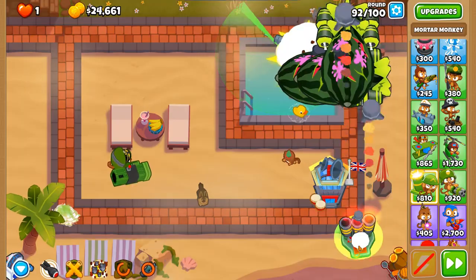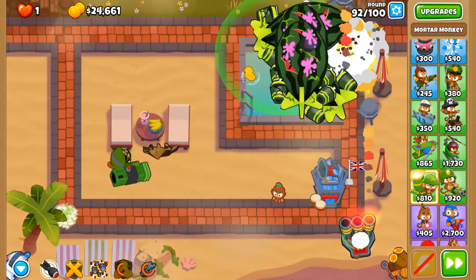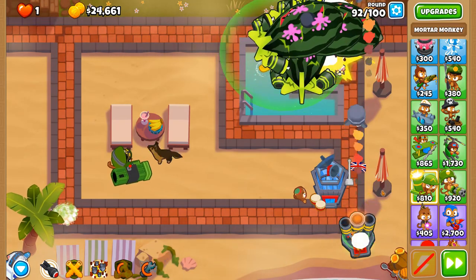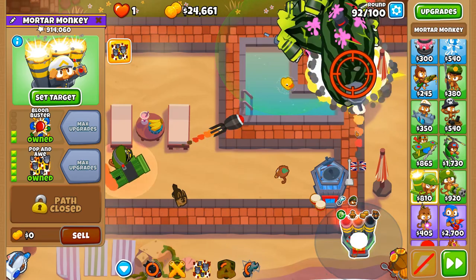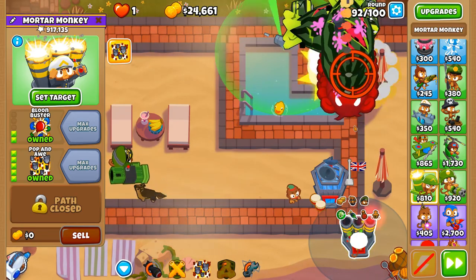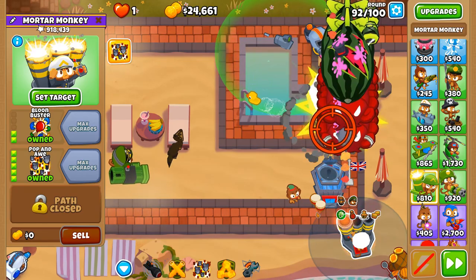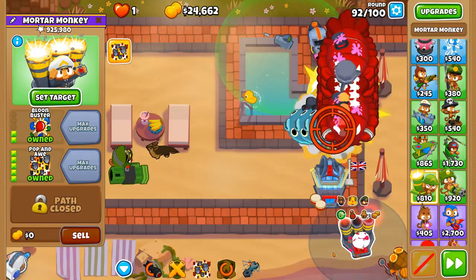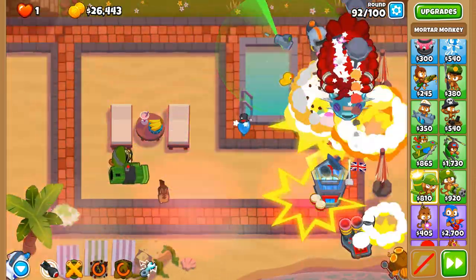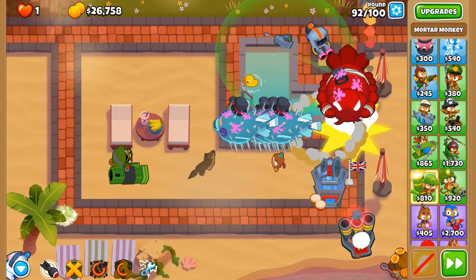Overclock at some point again. I think Pop and Awe will be handy here then we reset around 93 when the DDTs come along. Those DDTs always get in the way. Concussive Shell — Pop and Awe — no ability there, but stunned them. Had pink balloon escape flashbacks when that pink balloon just went to the top right.